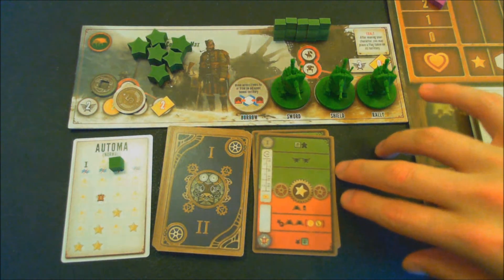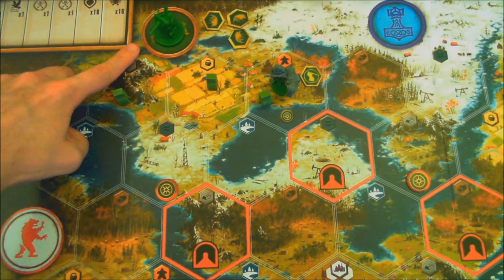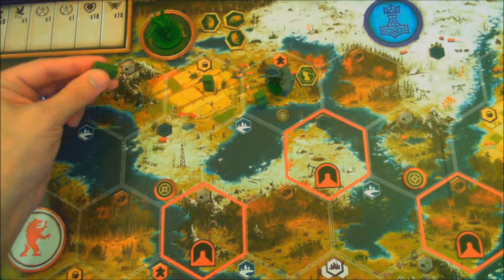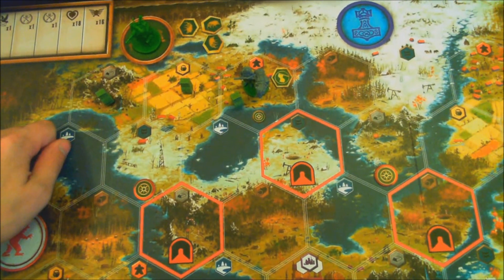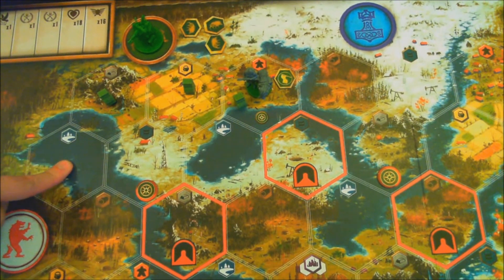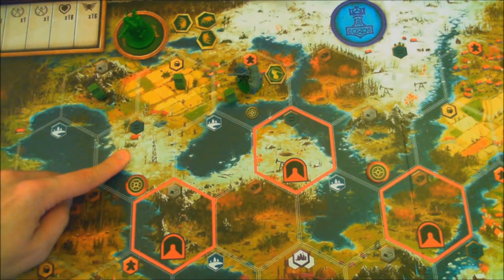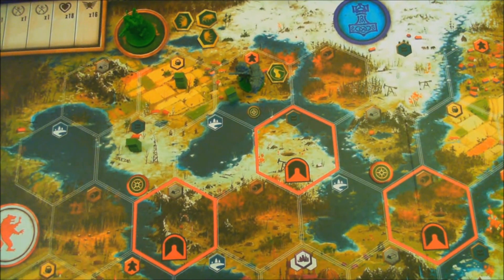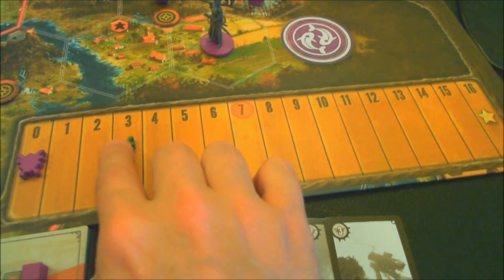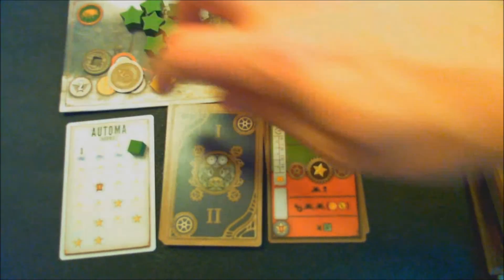Drawing the next Automa card, the top card requires him to move a worker. There's no worker in his home base, so we go to the worker closest to it — and that's both of these. Tiebreaker goes to reading order left to right, so this worker is chosen. The only valid space is here because he doesn't yet have river walk for lakes and cannot cross rivers or use mines yet. It would put it next to two units, so it moves there. Looking at what it gains this round, it's gaining two power, moving green up to five. No recruitment bonus, and the star indicates it moves one more on its card.